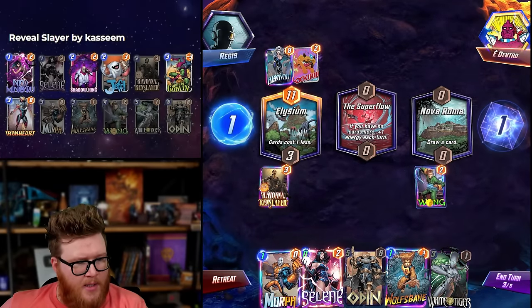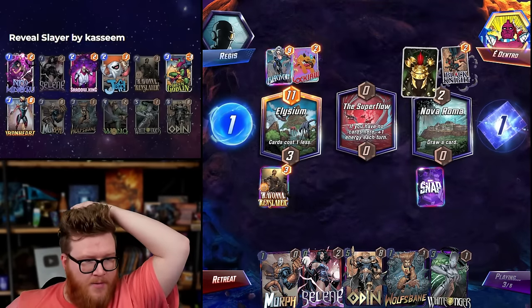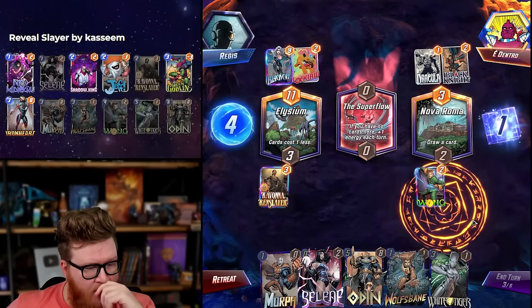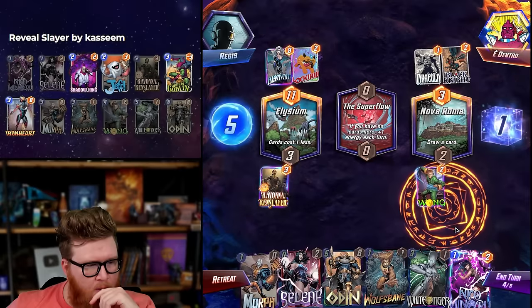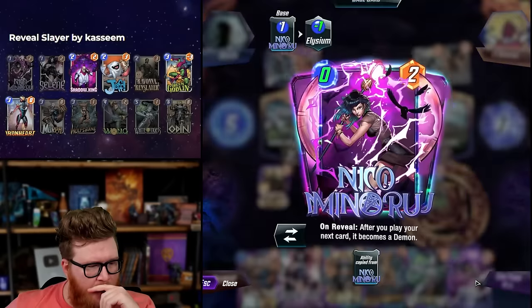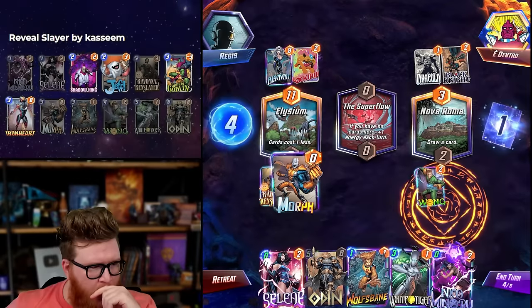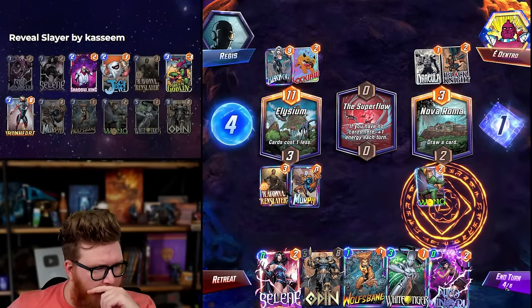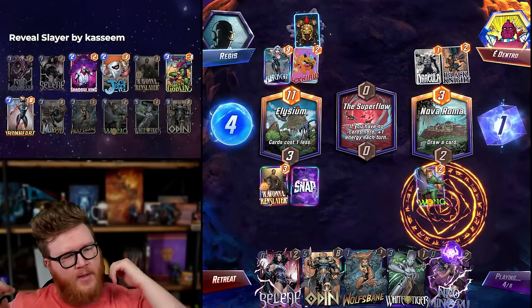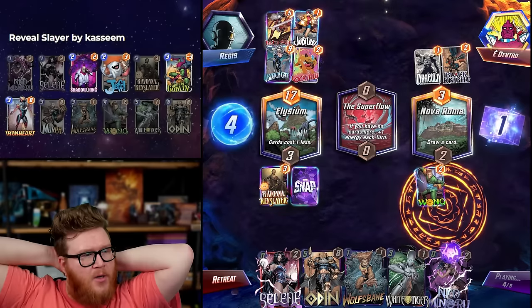I don't know if I even want to play Selene now because I need all the Tigers to beat this stuff. Just a lot to beat here — Dracula, okay — so we're probably losing, although we can weave in a Wolfsbane too. That's sort of cool. I just don't think I'm ever going to be playing other cards because we're going to fill so much of the board with Tigers. Morph is probably worth it most of the time so maybe we play it just to get a little data. We've got to play White Tiger on five.